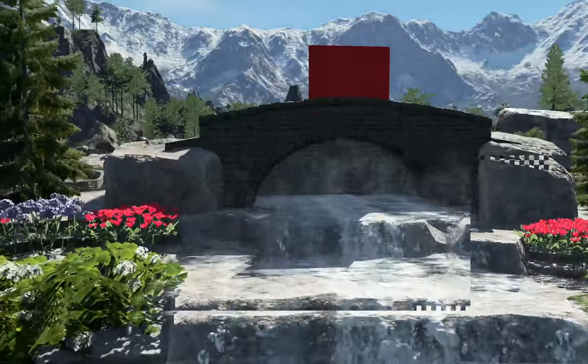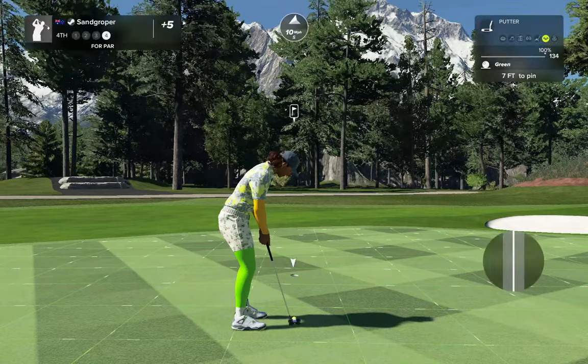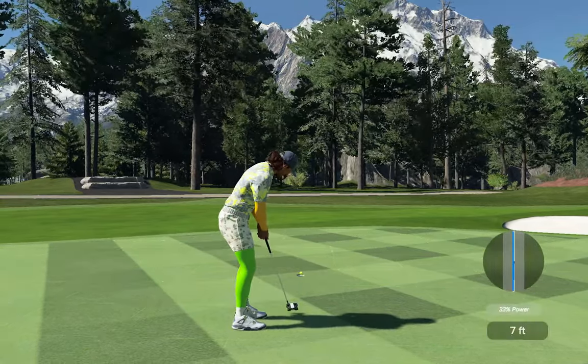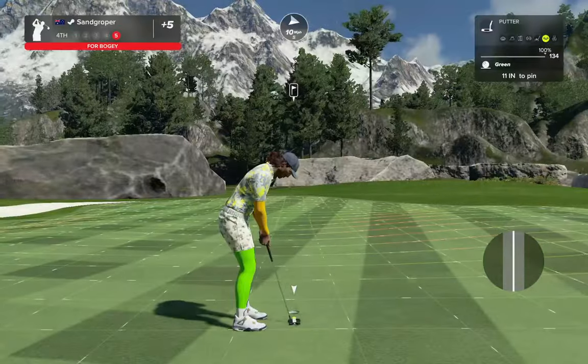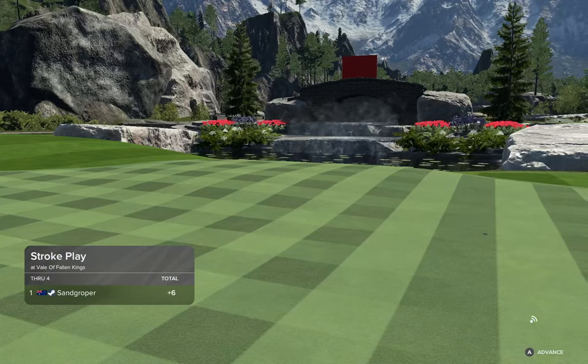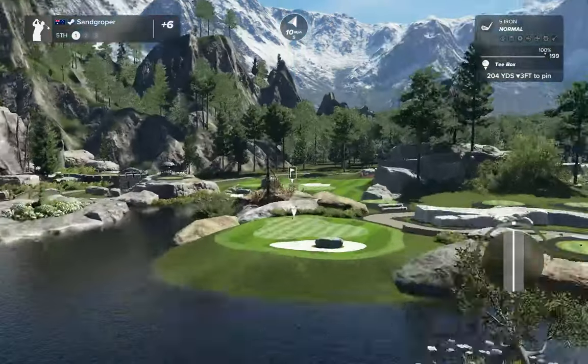Maybe a different texture for the greens and the fairways. Oh, that's unlucky — right by the hole. And as that putt drops, let's take a peek at the scorecard. Let's see what we can do on the fifth hole.